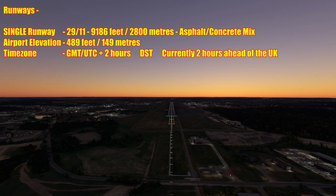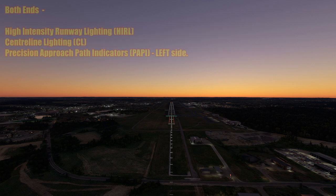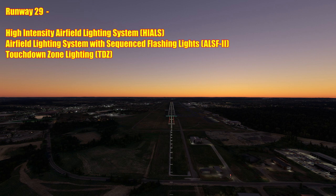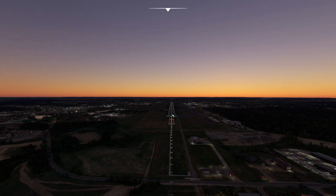Gdansk Airport operates a single runway 29/11, measuring 9,186 feet or 2,800 meters, constructed from an asphalt concrete mix. The airport lies at an elevation of 489 feet or 149 meters and sits within the GMT UTC+2 hours time zone. Like much of mainland Europe, Poland observes daylight saving time and so is currently 2 hours ahead of the UK. Both ends of the runway have high intensity runway lighting, centre line lighting and precision approach path indicators on the left side of the runway.